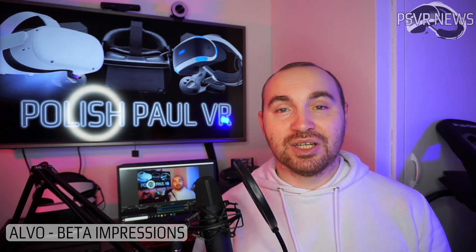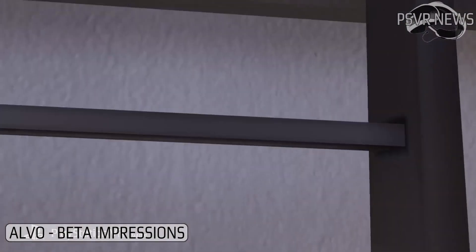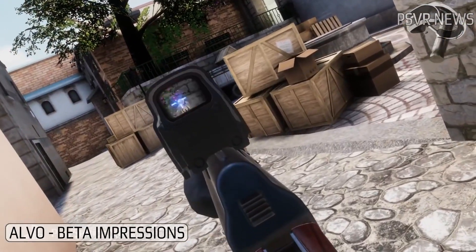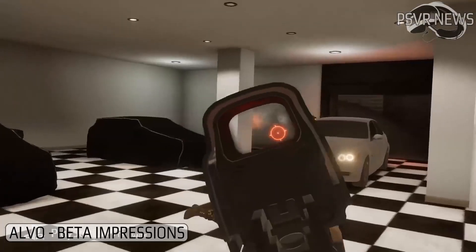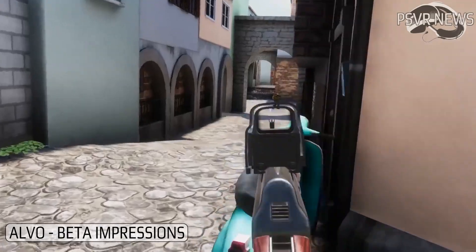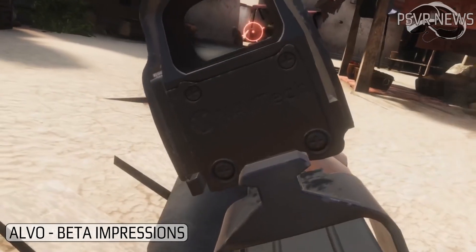Now let's talk about the match and the controls. I only played using the Aim Controller, and I personally think the Aim Controller is the best controller out of all VR controllers — be it PC VR or PlayStation VR or Quest. For shooting games, it's just made for it and it feels great. You can also set up your weapon offset in the menu if you want. Mine was perfectly fine aligned, but you can raise it up a bit so you're not obstructing your view with the headset lights. I had no problems with tracking using the Aim Controller.